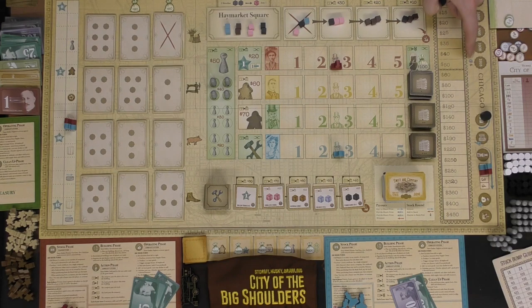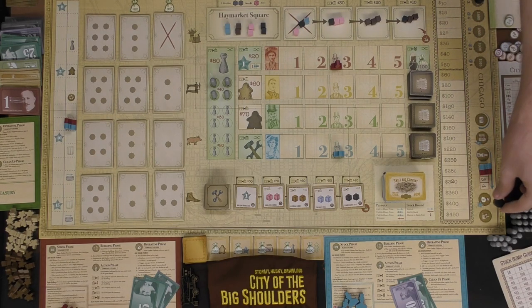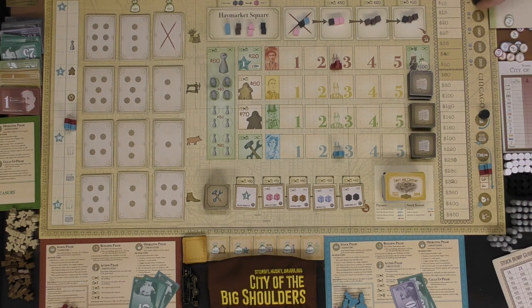It is a five-round game, and this is the marker placed on 1875 all the way to 1915. Once this hits there it's just the final round and the game is over — whoever has the most money is the winner. These are the rounds of play: you're going to have the stock market phase, the building phase, the action phase, and then finally the operating phase, followed by cleanup. After this comes back, this will go down and you'll continue throughout the game.